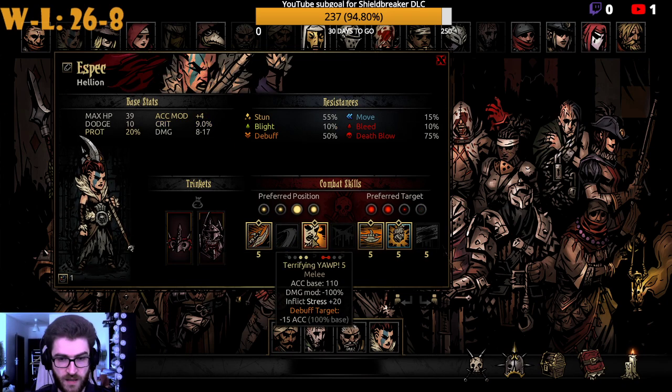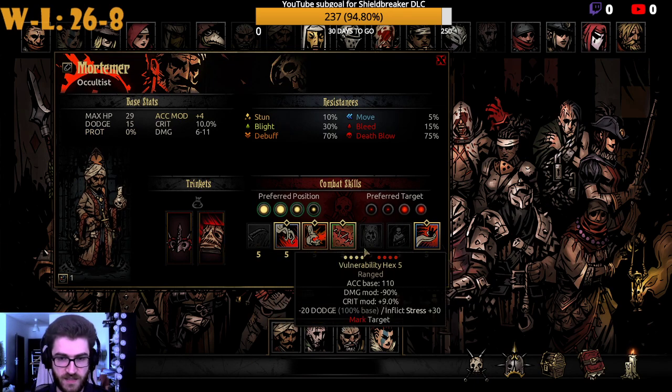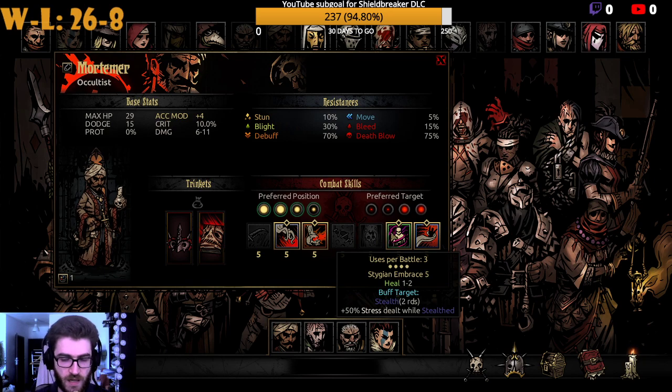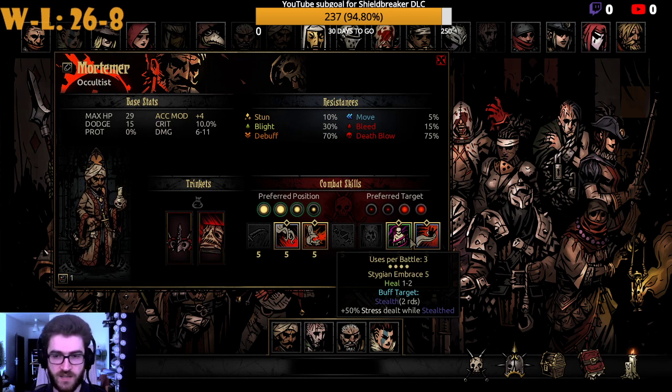As far as the Hellion goes, I'm running Terrifying Yelp because it's a minus 15 accuracy debuff plus 20 stress — a very powerful tool. For the Occultist, you could consider dropping World Reconstruction and taking Stygian Embrace instead, since it does similar things but also makes your character invisible, making it harder for enemies to target them. So if they mark a character who isn't the Occultist, you can just stealth them — a very, very strong option.